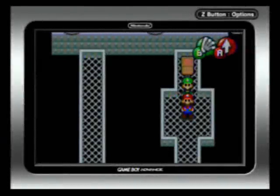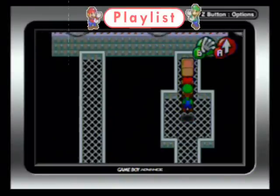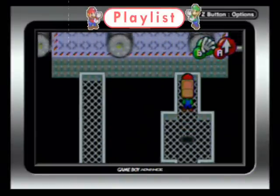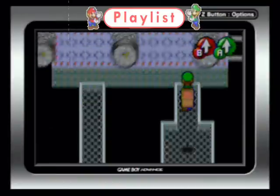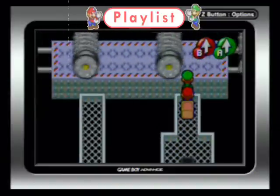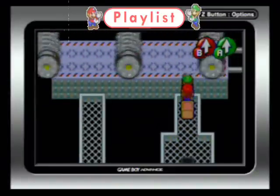Hey everyone, it's Deacon082, and in the last episode of Let's Play Mario and Luigi Superstar Saga, we hit this block which opened up a door in the bottom right of the room we were in last, and in this episode we have fast-moving rolling stones.